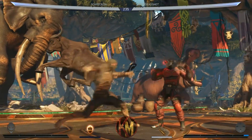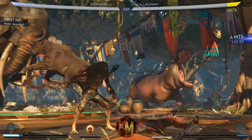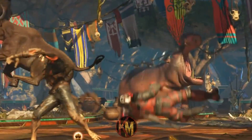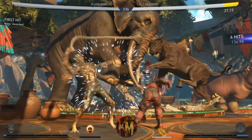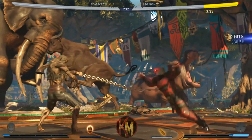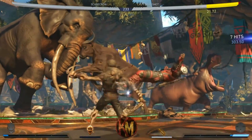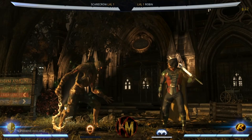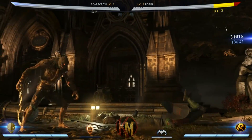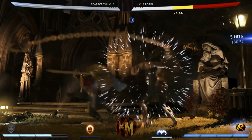Forward 2 is your go-to footsie tool and to be used for air-to-airs or combo enders, as this is a long range advancing mid. However, on block this does not leave you in a good situation, so be careful not to overcommit to it, whereas forward 2-1 will combo into decent special enders. Forward 1-3-3 is a long range mid with slow startup, however it can cover a lot of range and can be special cancelled midway through.